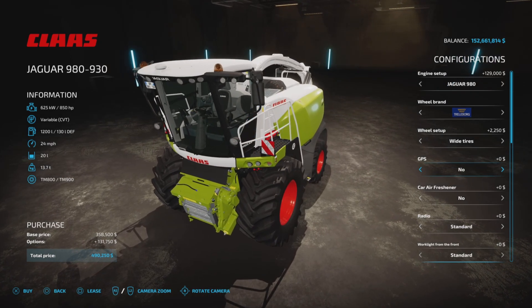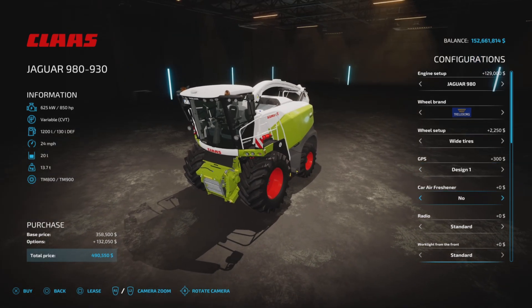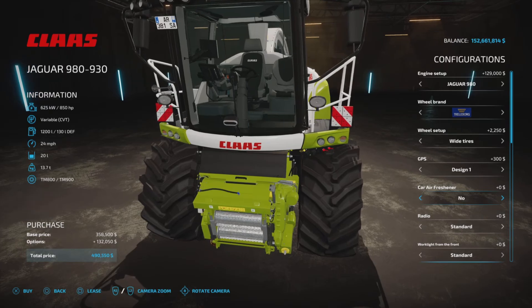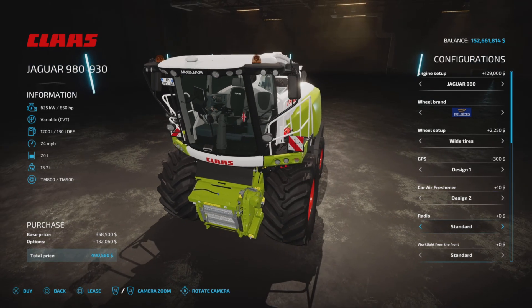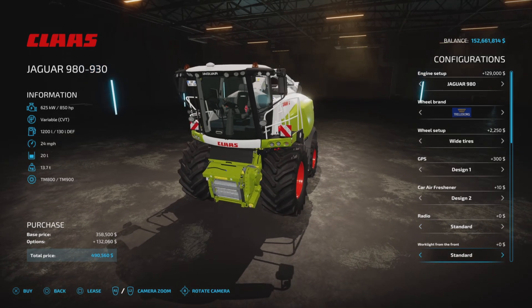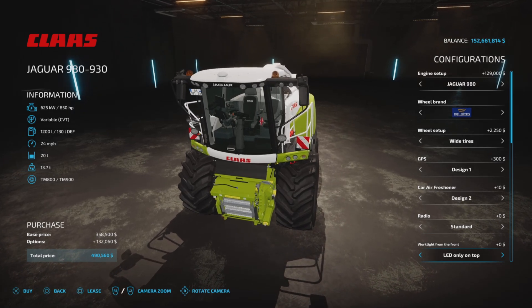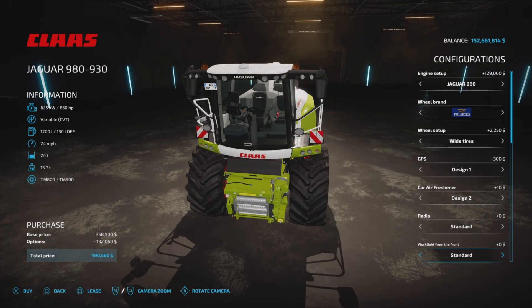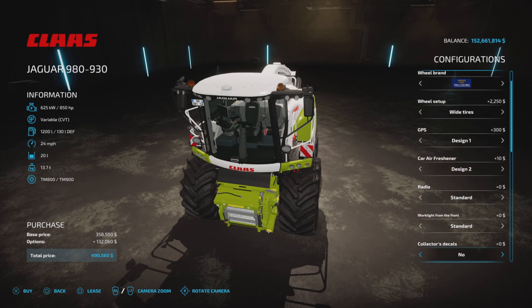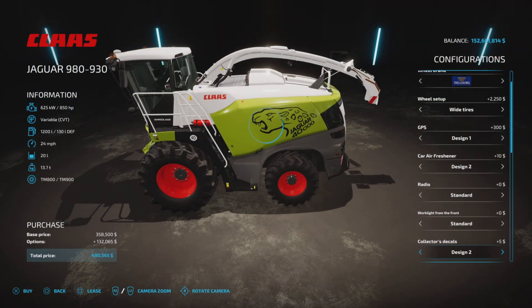Inside, that's a visual representation design only. For the air freshener, we have an American theme, a British one it looks like, Ukrainian, Polish, German, Italian, and then standard colored ones. For radio, we have none or standard. Work light from the front: standard or LED, and only on top or top in the middle.